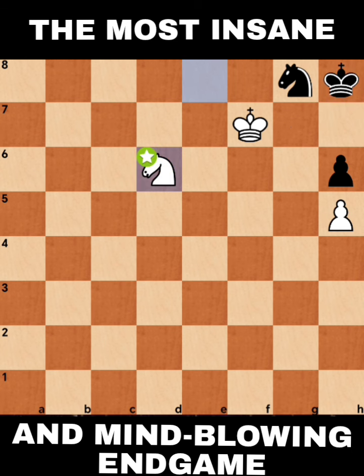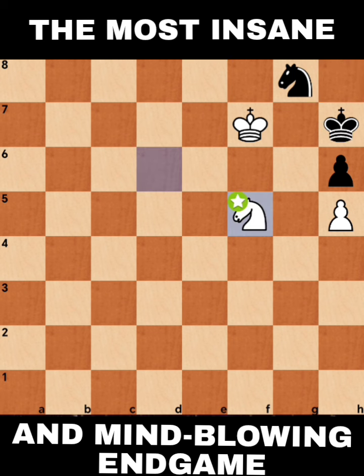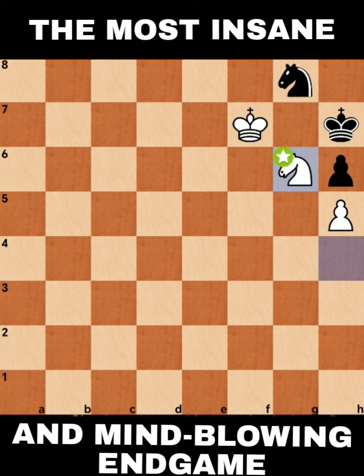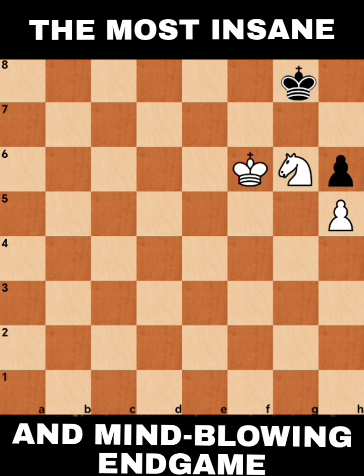Knight to D6. King to H7. And after Knight F5 — watch out — Knight to H4. King to H7. And after Knight H6, the King can no longer go back to H8, and the Knight is forced to move somewhere. Let's say Knight F6 or Knight E7. Regardless, after King takes Knight, this position is now a win.